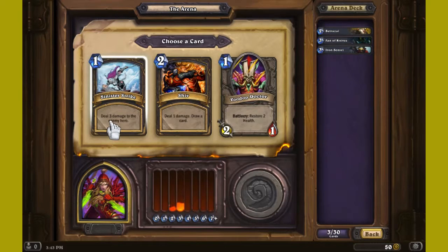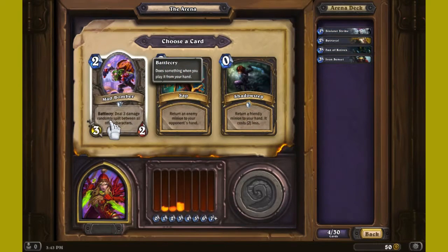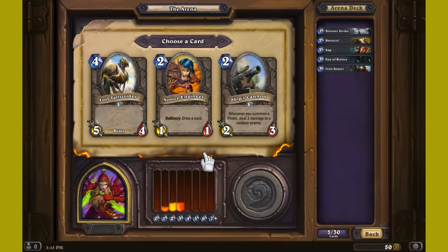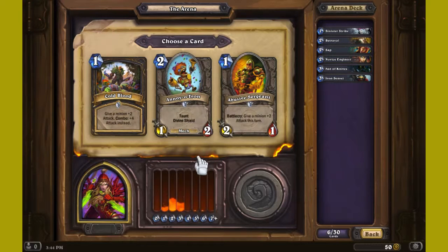Three damage to the enemy hero; one damage, draw and restore to health. I'm thinking Sinister Strike. Deal three damage split between all other characters — I don't know, the RNG hates me. Turn an enemy minion back into his hand — yeah, I like that. Now I need some creatures. Going to summon a pirate that deals damage to a random enemy. Not sure if I have a lot of pirates, so let's see — here's a mech.